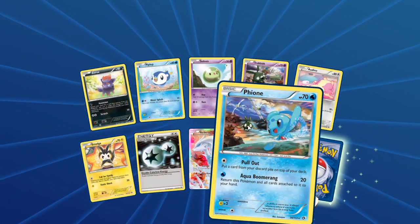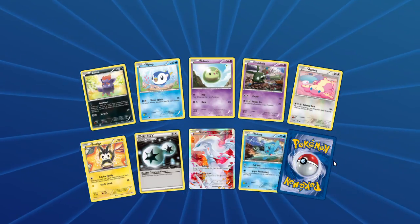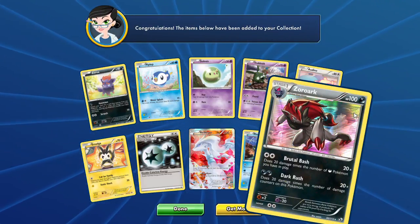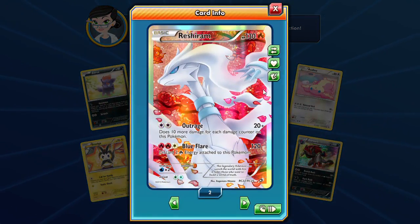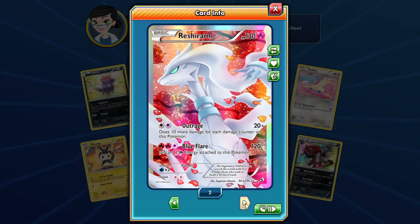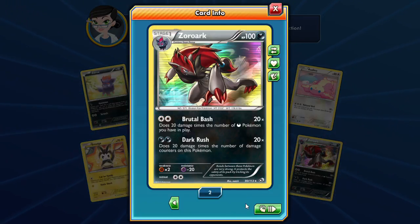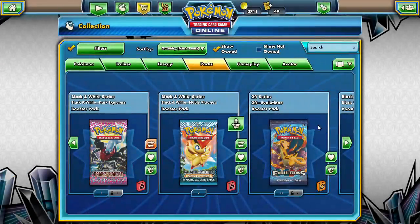We're going to finish this off strong. We have a Radiant Collection card — Reshiram with Outrage, beautiful. Our reverse is a rare — wait, no, that's just a regular rare. The Trubbish is here, hilarious. We got Manaphy with a pull-out attack — put a card from your discard pile on top of your deck — and our reverse is a Zorua with Brutal Bash. So Brutal Bash does more damage times the number of Dark Pokémon in play. And the GX attack — they don't all have to be Dark-type. Very cool. I'm so glad we decided to do Legendary Treasures this week!